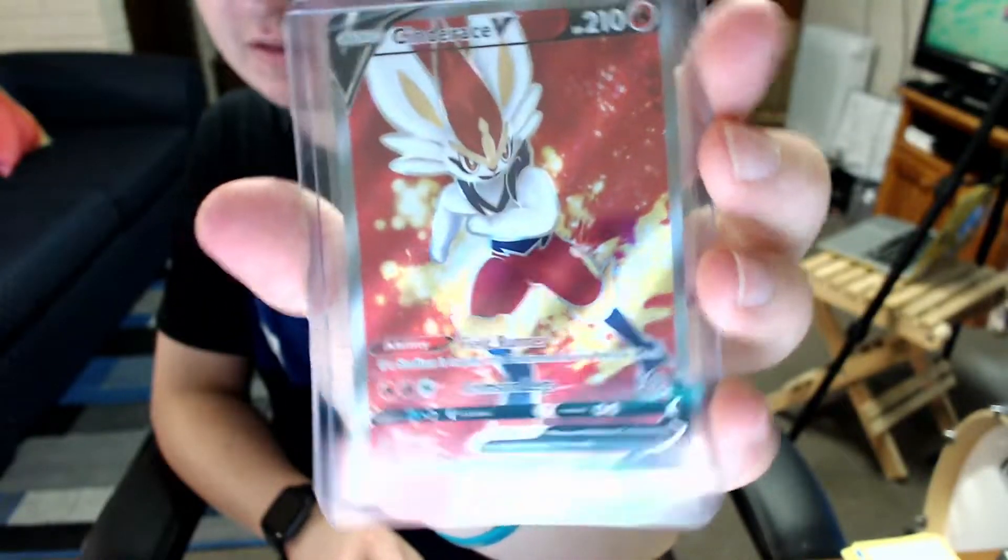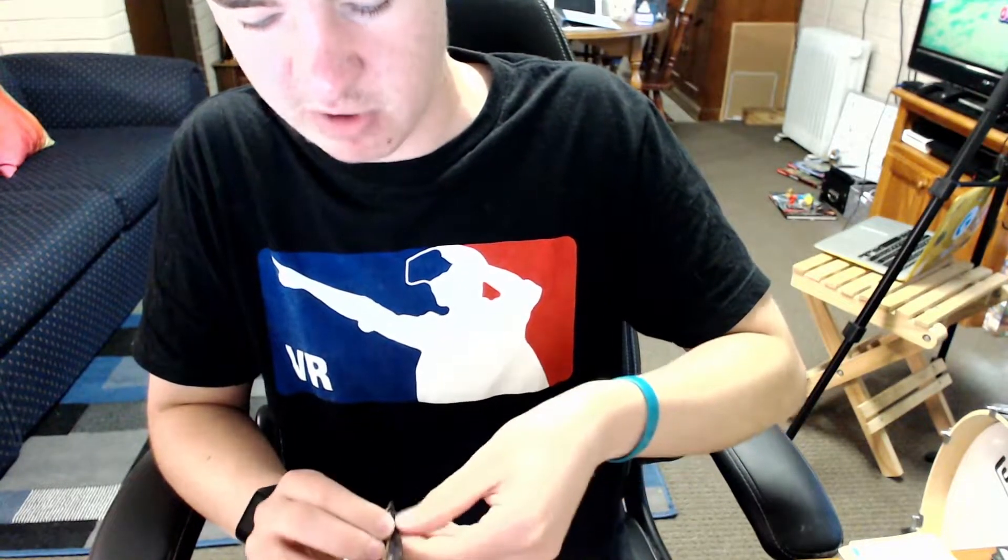Next pack — let's count: 1, 2, 3, 4, 5, 6, 7, 8, 9, 10 — 10 more packs after this one. And then we can get back to what I do best: gaming. We got the regular code card, so this one probably isn't going to be anything good. We'll just quickly get to the reverse — it's Masquerain reverse — and on the end Cormorant, a regular rare. Chuck that in the pile.